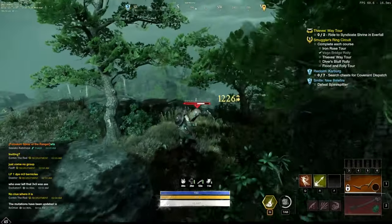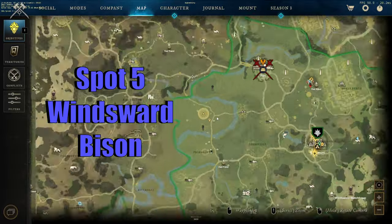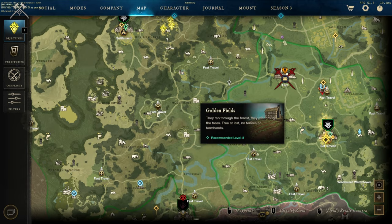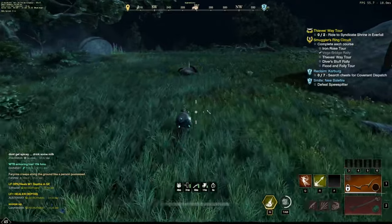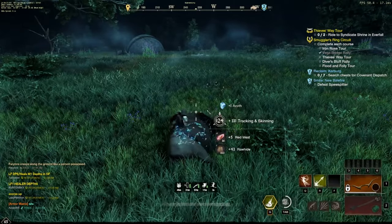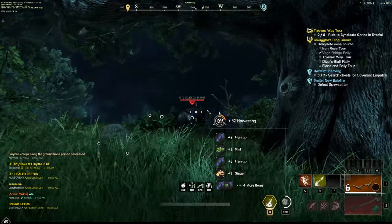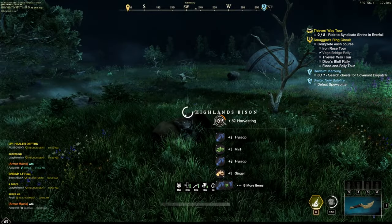There are also 9 or 10 gold veins in that area. Spot number five is in Windsward, west of the settlement between the two watchtowers. You'll be killing bison that drop 40 to 50 rawhide each — best to use a ranged weapon. There are also tons of fiber and herbs including hyssop and nutmeg, which sells for 7 or 8 gold each because it's used in some new recipes. You'll get rawhide, herbs for arcana and cooking, and fiber for weaving, all in one loop.